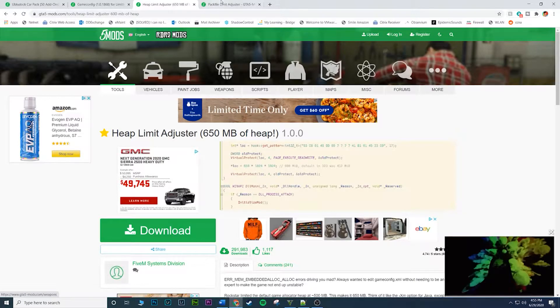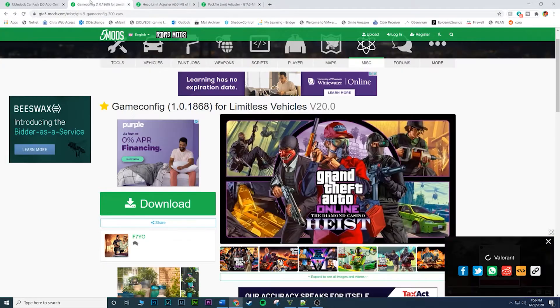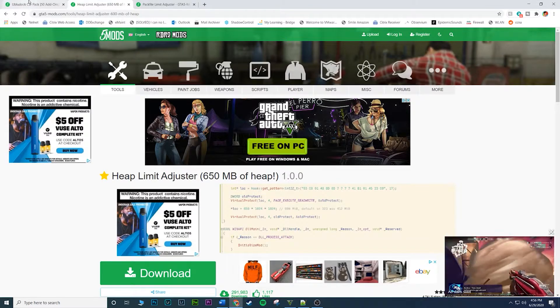The Heap Limit Adjuster and the Pack File Limit Adjuster are pretty much the same type of thing — they prevent that crash error from coming up and allow the game to start. Luckily these just go into the root folder, which I'll show you in a bit. First, go ahead and download the car pack first — it's a pretty large file at 1.3 gigabytes so it might take a little bit. I'm not going to download it again since I already have it. The download is through MediaFire, which should be clean — I've had no problems myself.